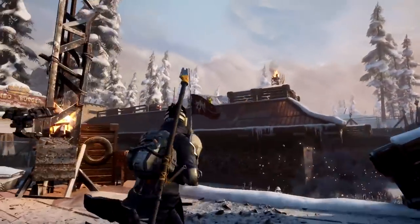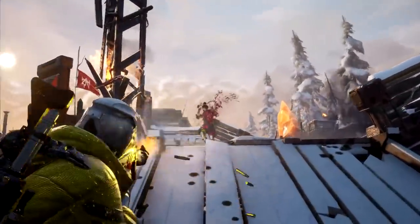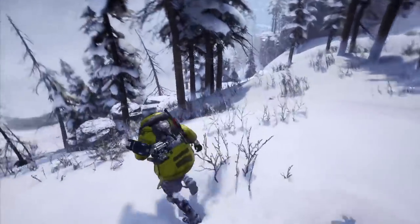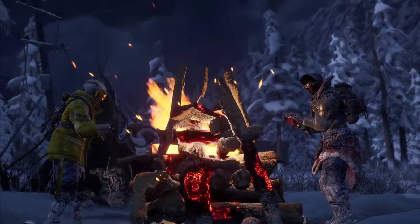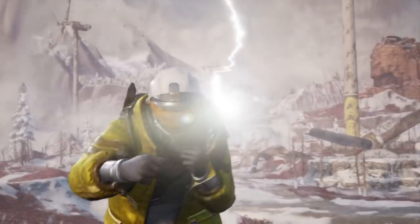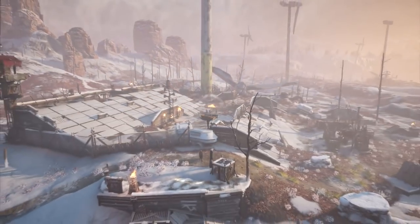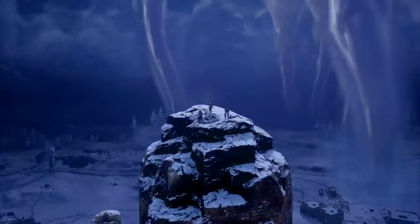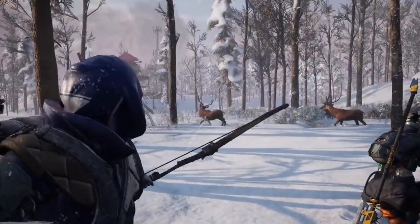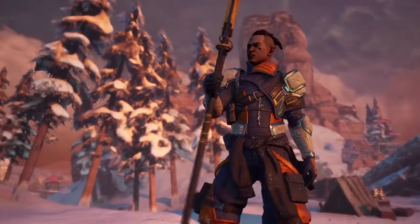Starting off at number 10, we have Scavengers, a strategic third-person shooter where you form squads of three players and fight in a hybrid of sandbox-style PvE and class-based PvP. You start by choosing from a roster of characters known as Explorers, equip some abilities and weapons, and hop into a battle royale mixed with PvE events. Scavengers has crafting and looting aspects to enhance your research levels, so you can upgrade your weapons and characters — giving it a little bit of a Last of Us feeling.